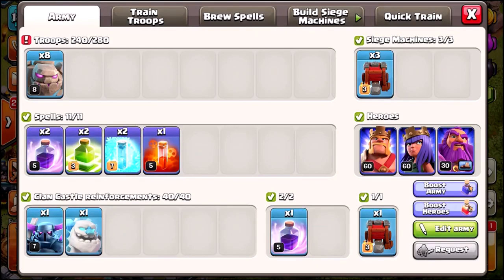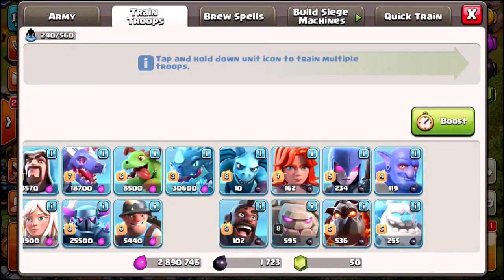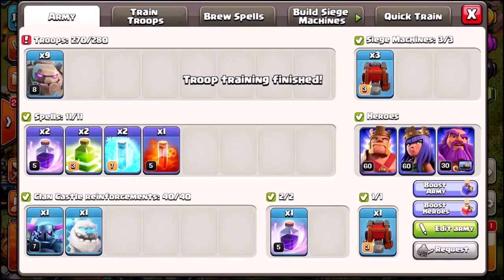We've currently got 8 golems — I think we can get another one — yes we can, there we go guys, 9 golems. I am not going to fill the other 10 housing spaces, we are just going to use the 9 golems. Then we've got 2 rage spells, 2 jump spells, 2 freeze spells and a poison, and we do have a clan castle which we will be using because we are going to need a war wrecker.